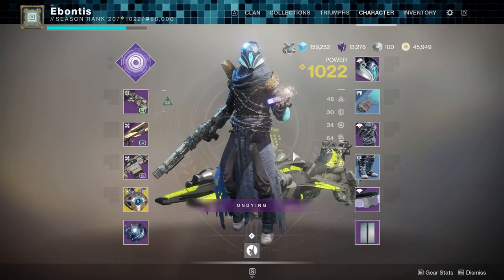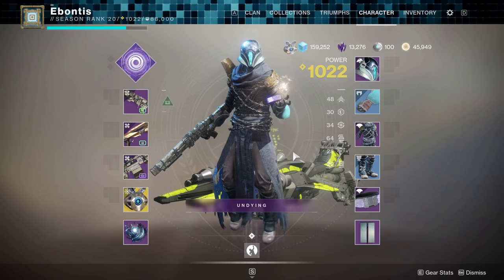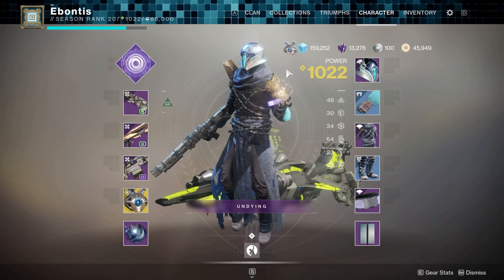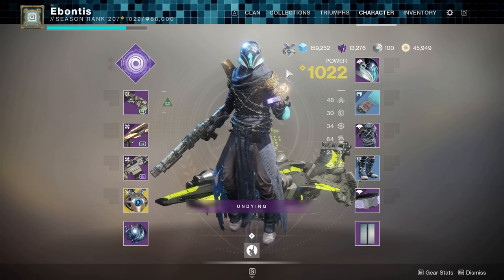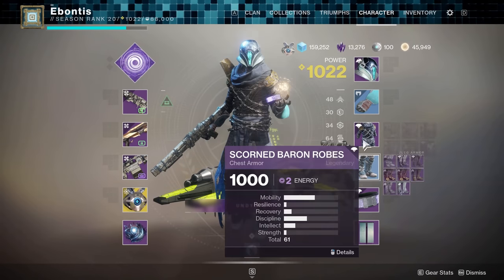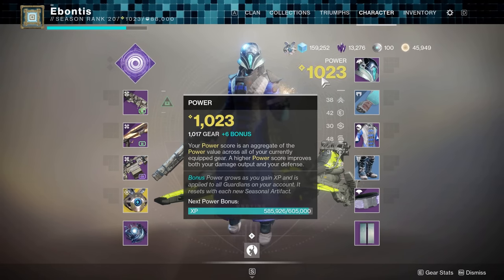If you are a new player, there's a lot going on in this game. Your character's power level is made up of two pieces. Right now I'm power level 1022. Whether it be the amount of damage you can take from enemies or the damage you deal, it's all related to power level. Your gear score is the white number — the average of all your weapons and armor equipped. If I equip something different, it will change. You're always trying to get your gear score as high as possible.